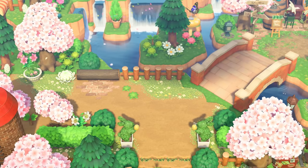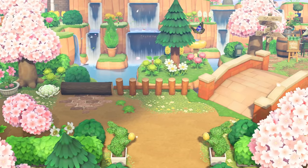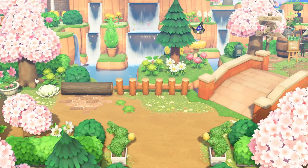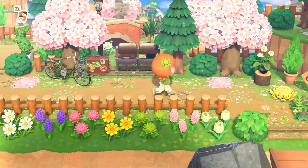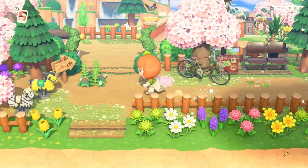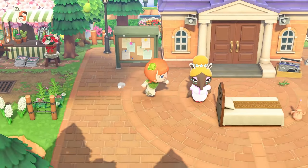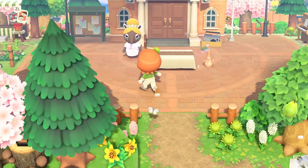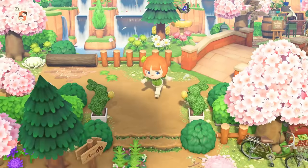I had to showcase this island because, in addition to how beautiful the decor is, look at how beautiful the terraforming is. This entrance is so close to resident services, but you would never guess it just looking at this view. The airport is right here and you can see resident services from the airport entrance despite all the decor. The way they've separated it is so creative — you have to walk around in kind of a horseshoe to get to resident services. It's completely separated from the airport even though they are super close together. I can't imagine how long that took to plan out.